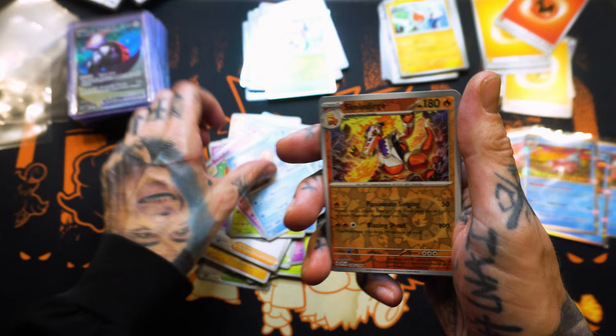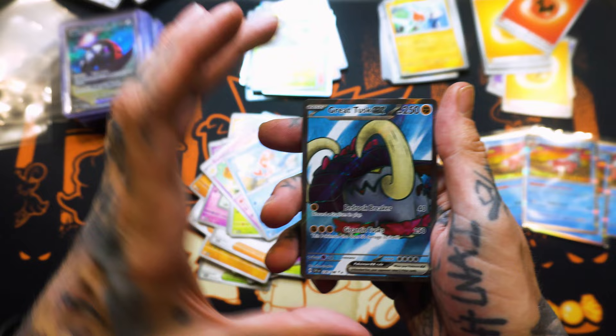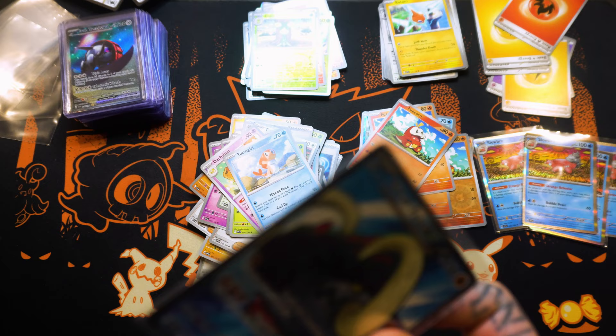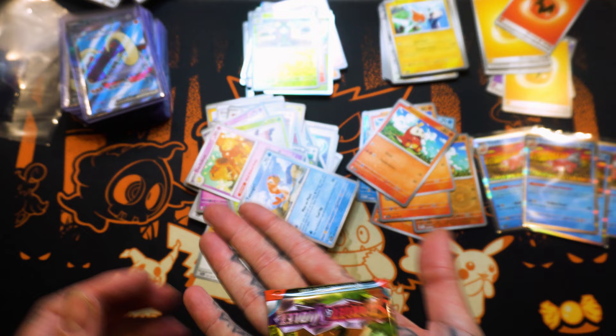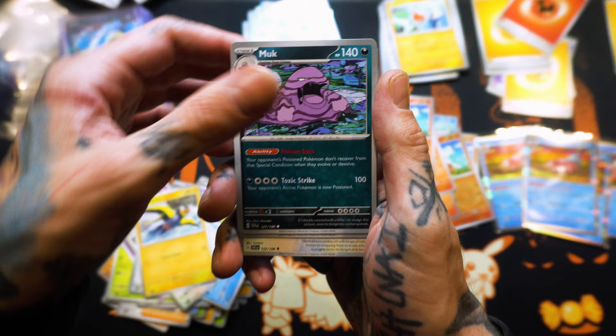Reverse Holo Scaradurge. Reverse Holo Adolive. Into a Great Tusk EX — this is the Special Illustration Rare. You guys better get used to saying that. The hit was in there — he was right. I'm gonna pull one now. Here's how many card packs we got left, boys. I'm telling you bro, this is the one — I can tell. Feel that weight.